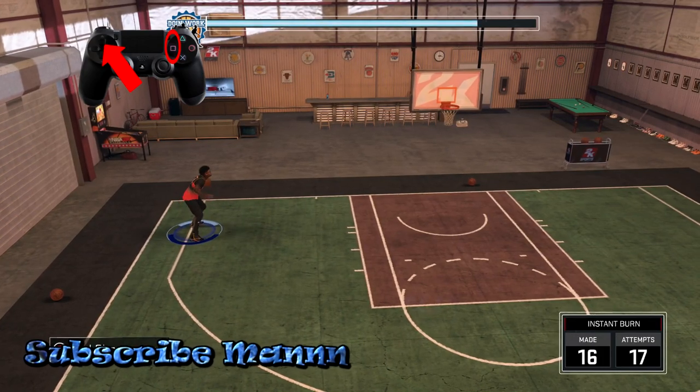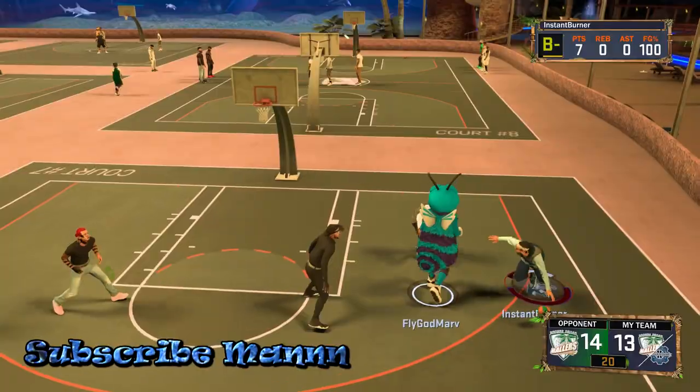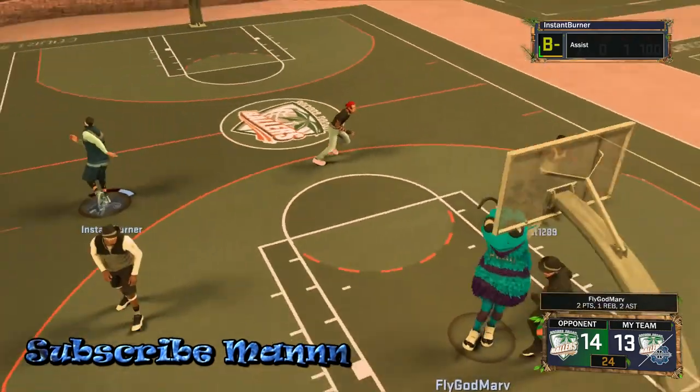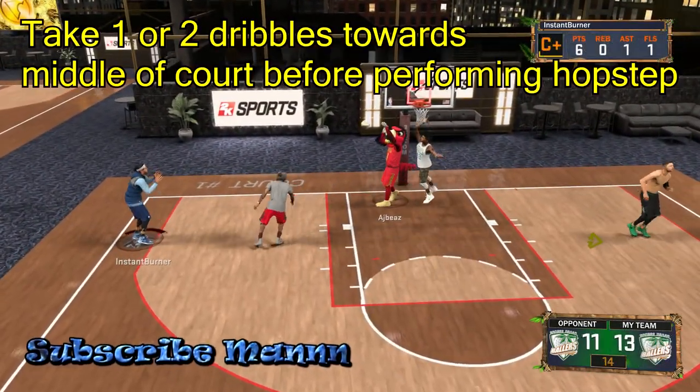You want to practice doing that move first, because you don't want to pick up the ball — you see how I pick up the ball on screen, you don't want that when doing this move. Once you have that down, I'm gonna give y'all the Walmart version first, then I'm gonna give y'all the unguardable version. This is the Walmart brand version right here — you can do it with no screen.